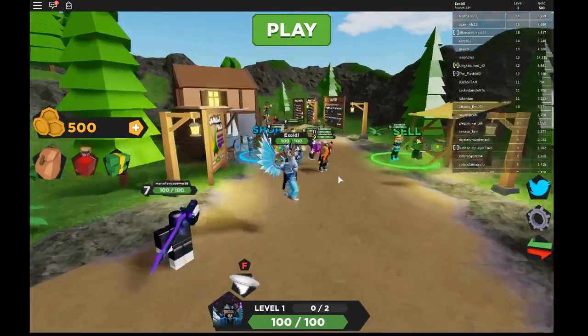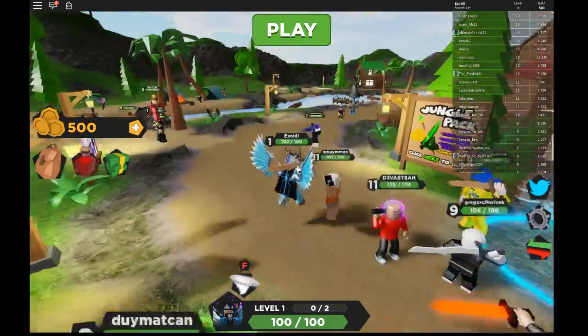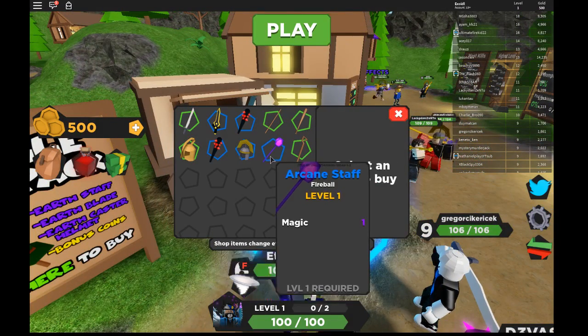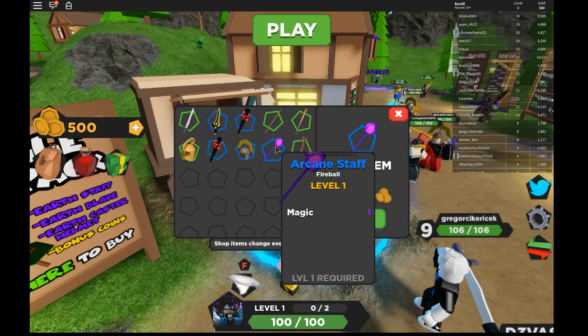I don't know why I'm walking sideways, I don't like it. But anyways, yeah, that's it. Oh look — whoa! Look at all these select items to buy. I want the staff!